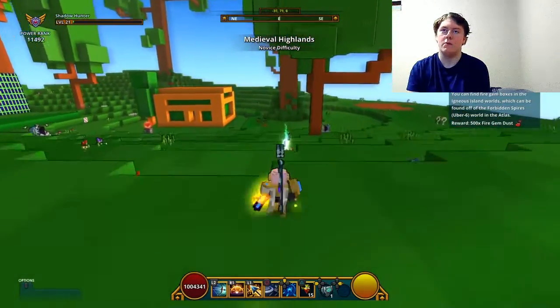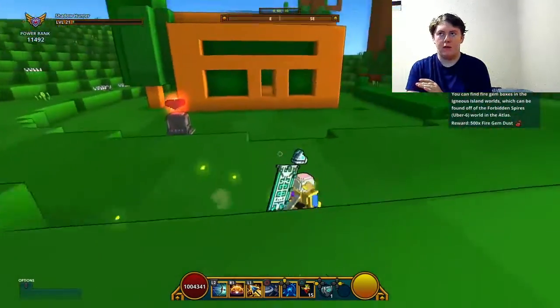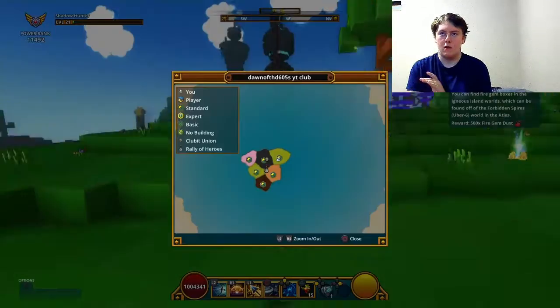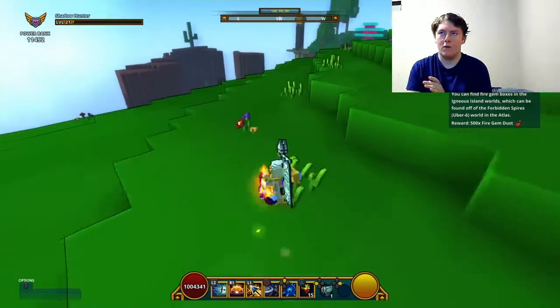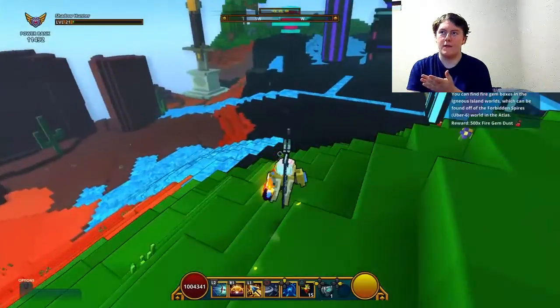A Club World is what you need to actually make a customizable building, or terraform, or anything that has to do with building — like fixtures.